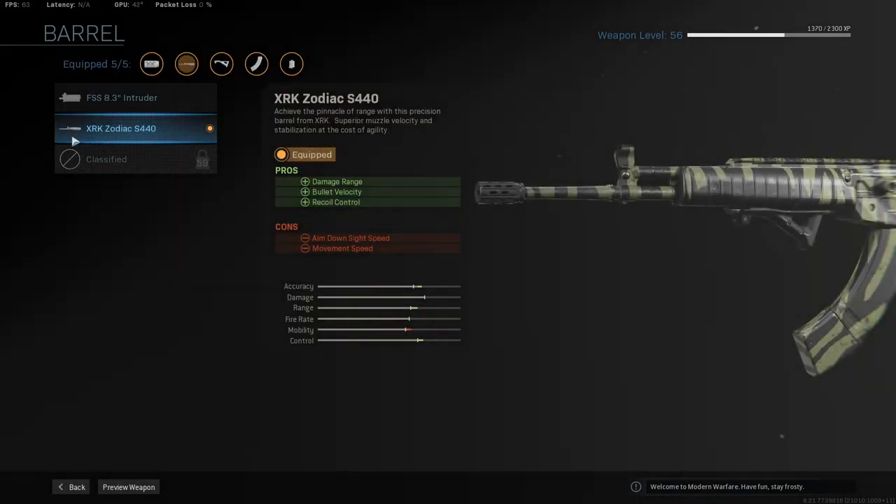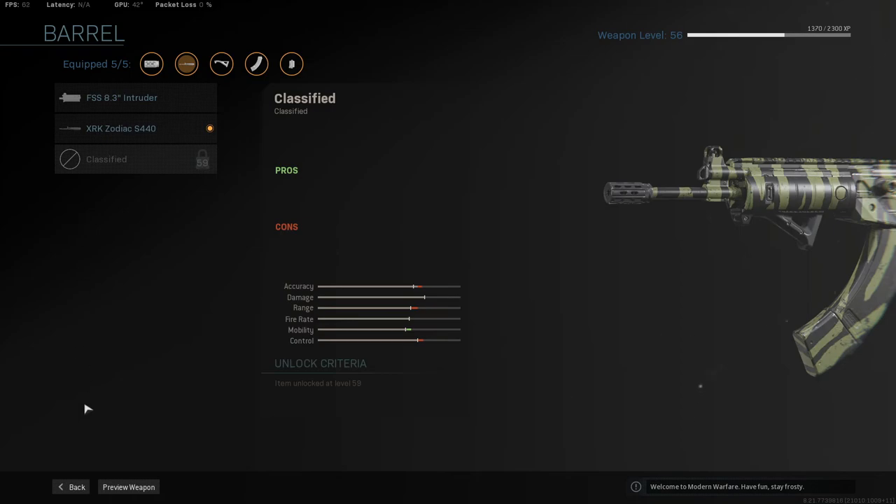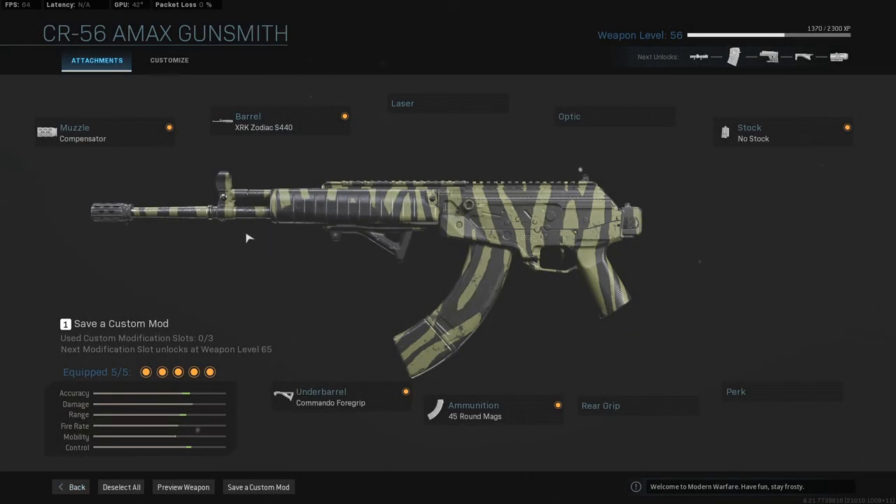In the barrel slot, we have the XRK Zodiac S440-0 for the damage range, bullet velocity, and recoil control — just another barrel that keeps us on target, makes us shoot a little bit further and a little bit faster. It allows us to control our recoil very nicely, because without this barrel it does have a little bit of natural kick. But man, just like a three-shot kill at about 40 meters to the chest is very, very strong. Outside of that range, you're looking at four or five-shot kills, which is pretty standard for most weapons.